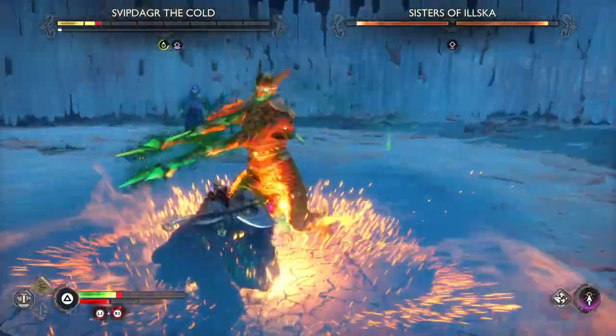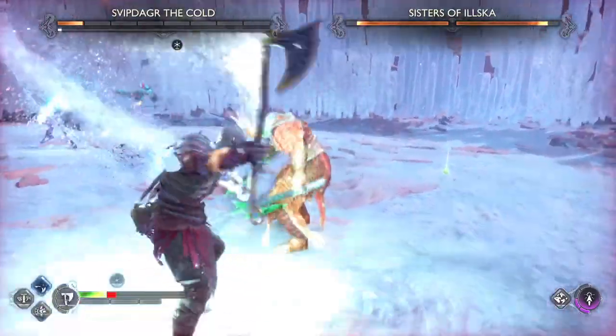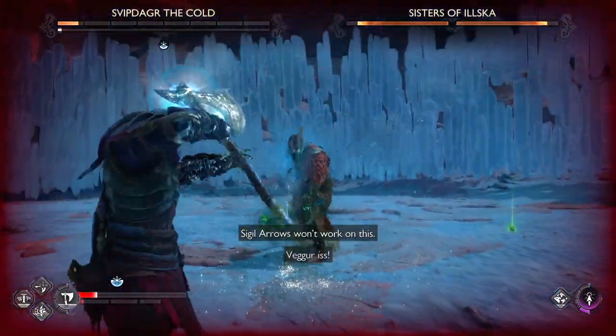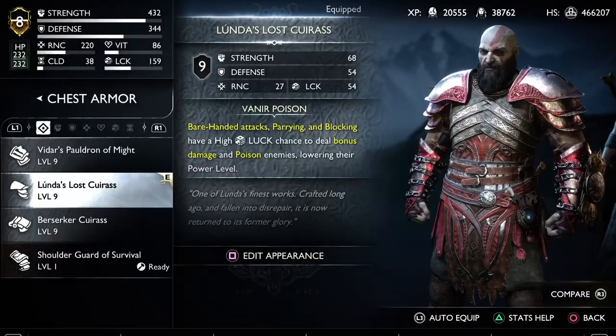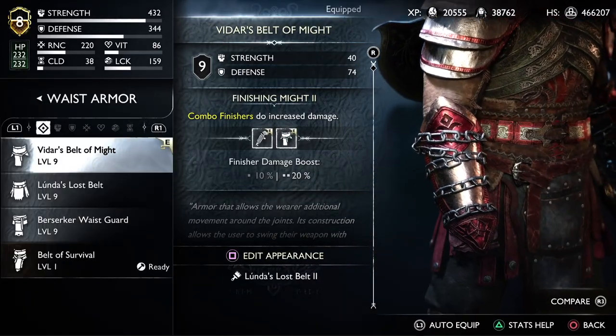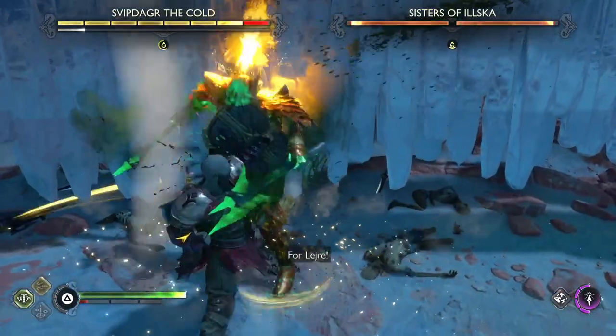The higher level you upgrade your armor set to, the better you're going to do. The three pieces of armor you're going to need are: Lunda's armor set chest piece, Vidar's bracers of might, and Vidar's waist piece. Once you have all three of these and put them together, you're going to be dealing some insane damage.